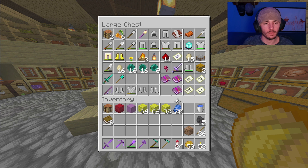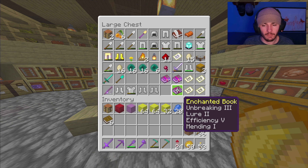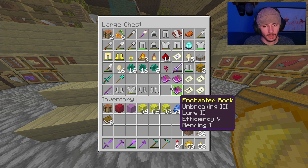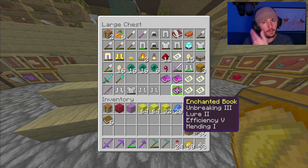I had those three enchants on a netherite hoe no problem before I had that whole glitch into the Nether and lost it. And now it's telling me it's way too expensive to throw that stuff onto both of these hoes — not even able to throw it on a brand new hoe. That baffles me. Maybe I could get away with putting one enchant on the hoe first, but I don't remember doing that the first time around. I just threw the enchants on just like I have here with this book, and I remember it working fine.